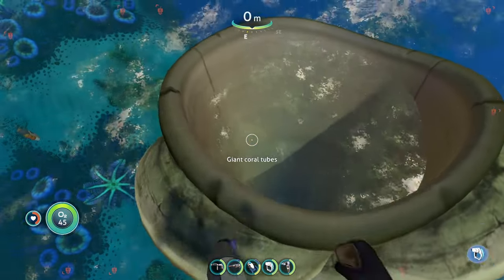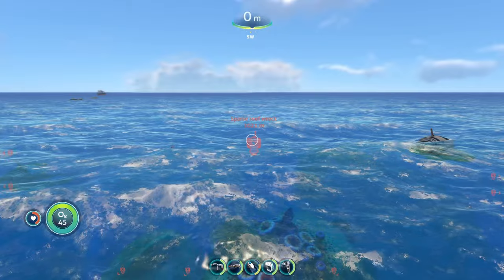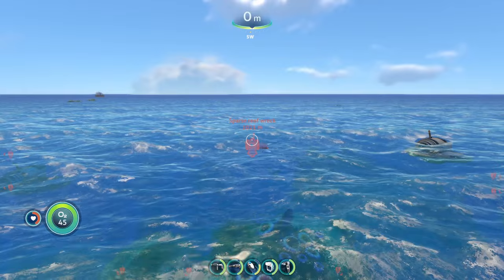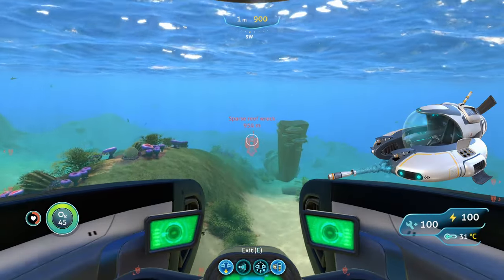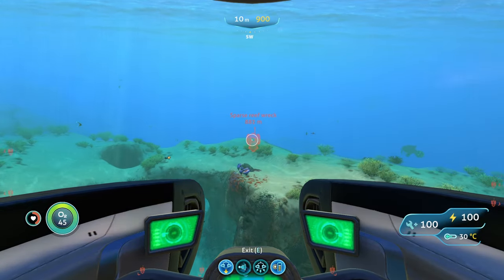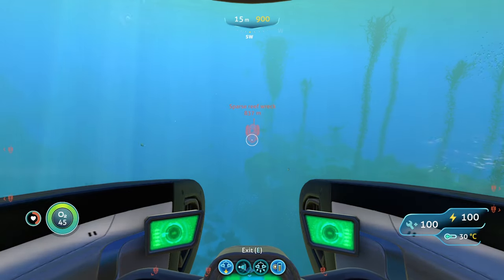To reach the first location, start from the giant gold tube that sticks up out of the water and head southwest until you reach a wreck in the sparse reef biome. If you have the coordinates for life pod 19, you can also use that to find this area. All you're really going to need is your Seamoth with a Mark 2 depth module and a laser cutter to fully access the wreck.